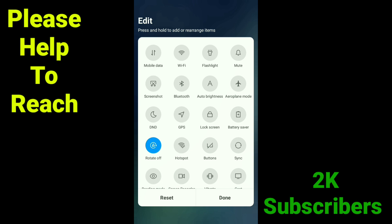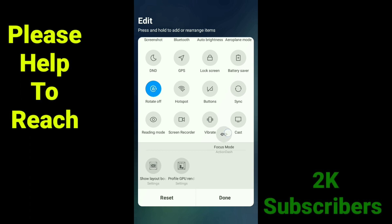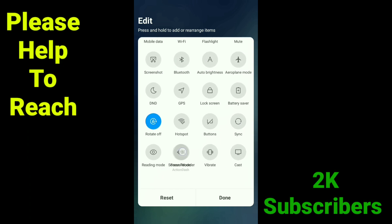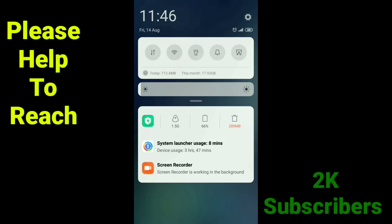Click this and scroll down. Here you can see an extra option — Focus Mode. Just add it in your notification shade. After adding Focus Mode in your notification shade, you can easily enable it with one click.